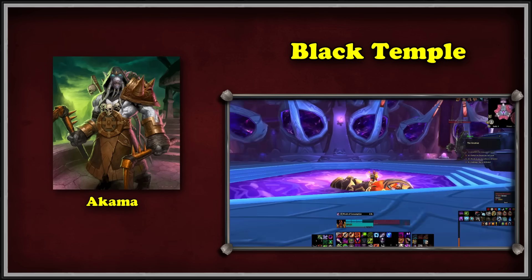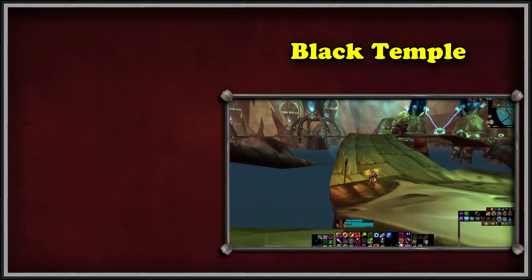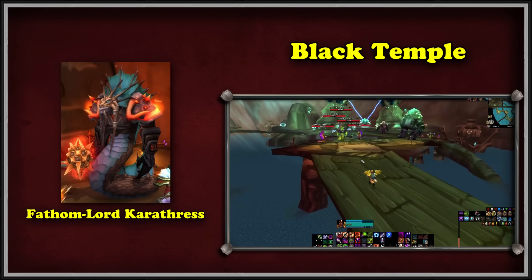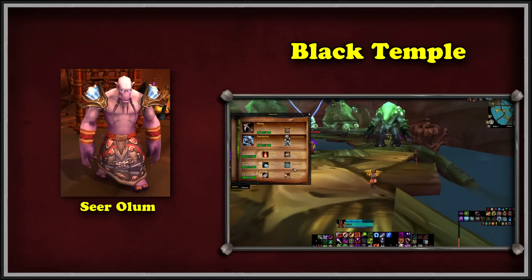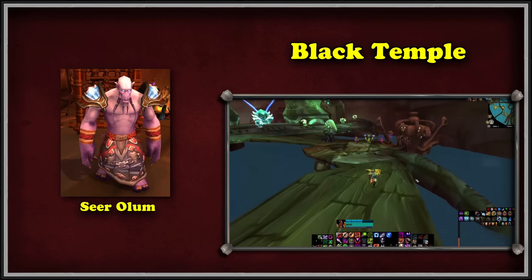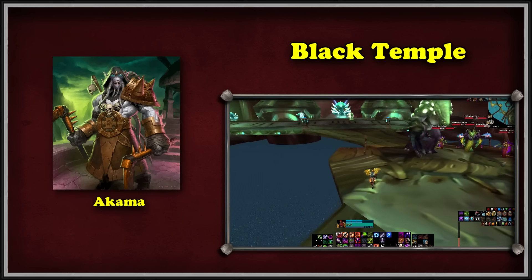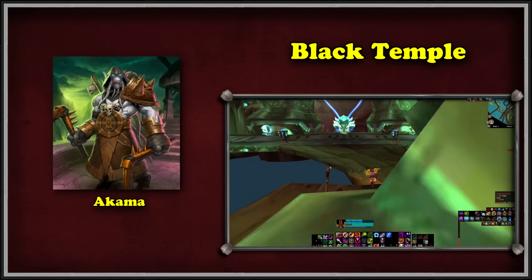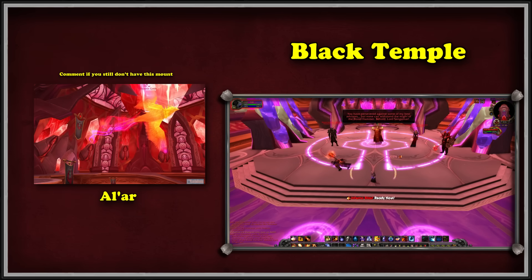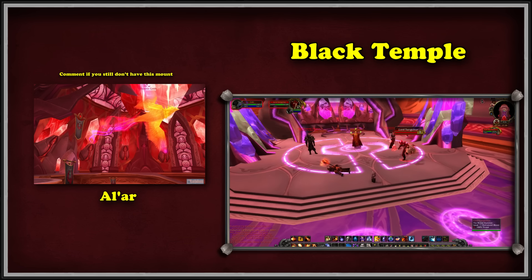Akama reforms the Medallion and asks us to bring it to A'dal as a token of his promise to fight Illidan when the time comes. The second part of the attunement starts inside Serpent Shrine Caverns. After killing Fathom-Lord Karathress, one of Akama's underlings, the Seer Olum, appears. He has been tortured because Illidan started getting suspicious about the leader of the Broken. The Seer tells us to warn Akama before taking his own life so the secret of the Ashtongue betrayal isn't compromised. Akama then has a plan, but before we assault the Black Temple, we have to help him keep Illidan's trust — we enter Tempest Keep and kill Al'ar while disguised as an Ashtongue Broken.